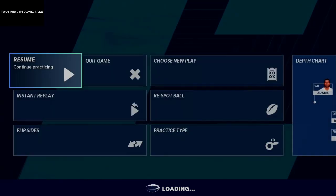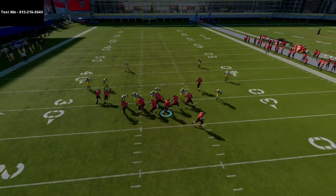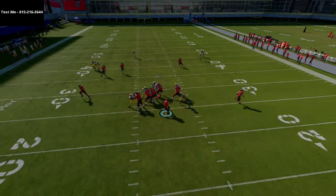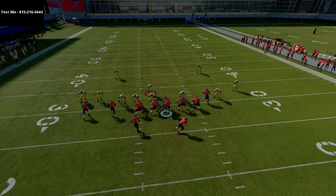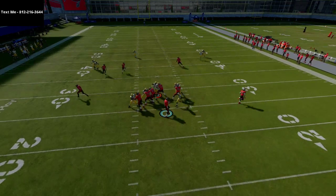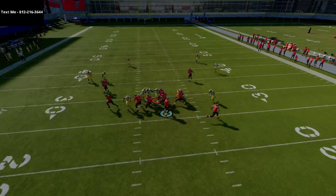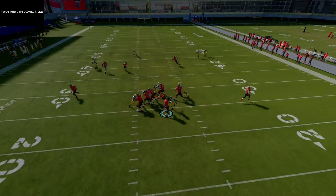Going back to instant replay — the pressure comes in quick because you're under center. But right here I have a chance to throw to something. One of the big things I like to do is if he user rushes, I'm going to hit the tight end almost every time. If he comes user, it's very difficult for him to get back on the tight end route. That's why I like tight ends on a post or streak — it allows a little pop pass. You also have the flats on both sides.